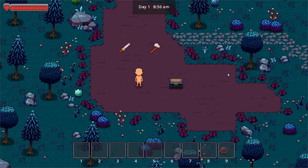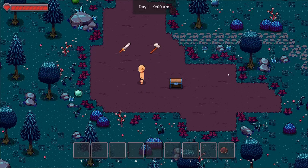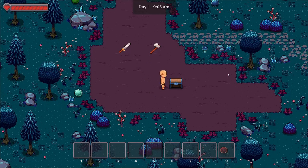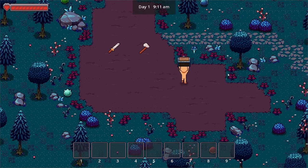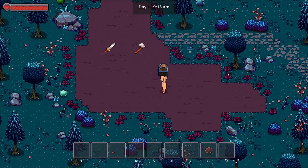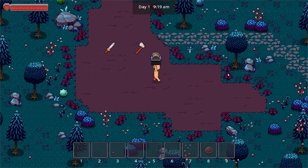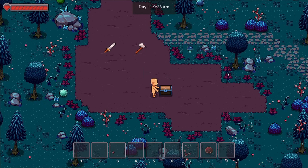Aside from the walk and the attack with the sword, which I'll show later, we added the pick up and carry. Let me just move over to this chest and pick it up and carry it around. I can walk and carry, I can throw it, and I can pick it up on different angles or sides and throw it on different sides as well.